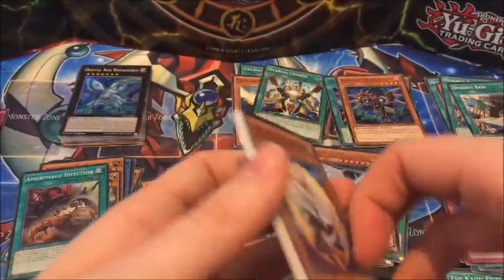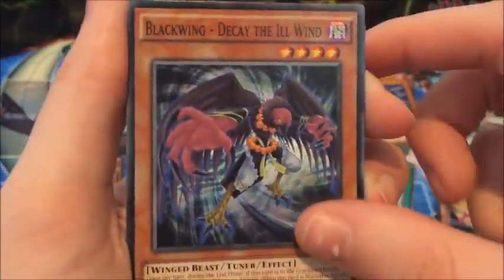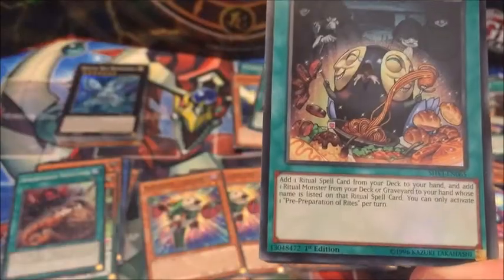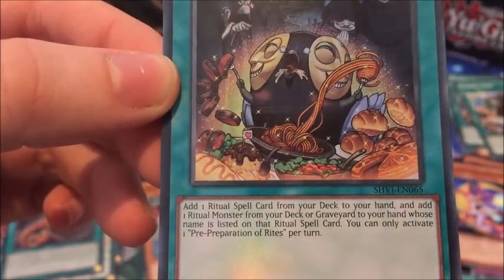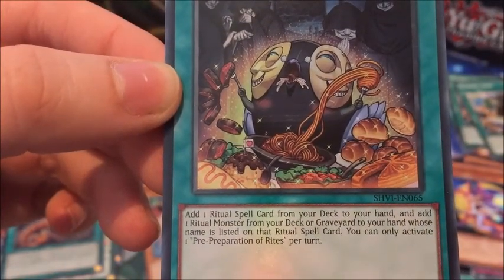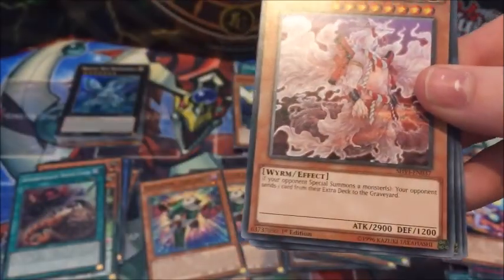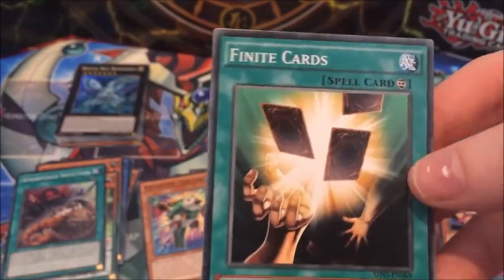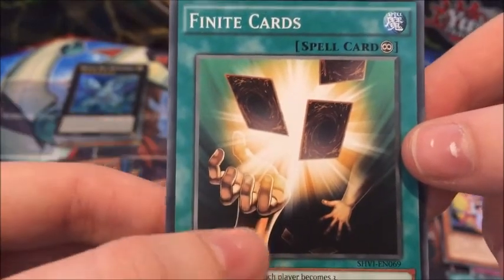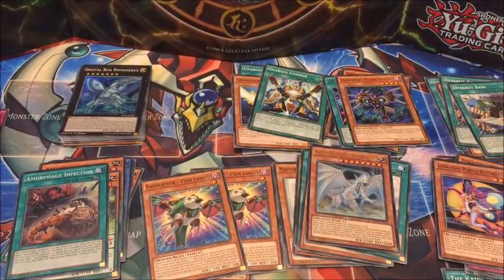Lunalight White Rabbit, Purple Butterfly, Blackwing Decay the Ill Wind, Forge of the True Dracos, High Speedroid Puzzle rare, and Pre-Preparation of Rites. What's that? That's a ritual spell — it searches both a ritual monster and a ritual spell card from your deck to your hand. That's amazing! I didn't realize that was so good. Ryu Okami, Giga Change and Finite Cards, which is the artwork from Infinite Cards — only one of the hands has been sort of smacked away.